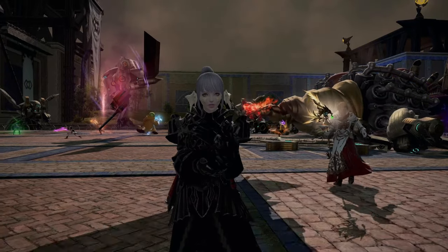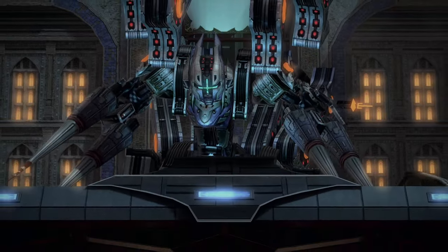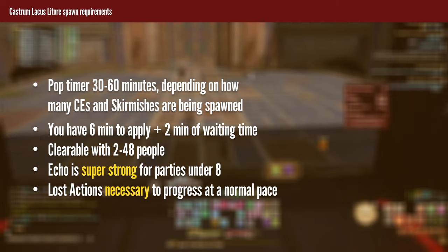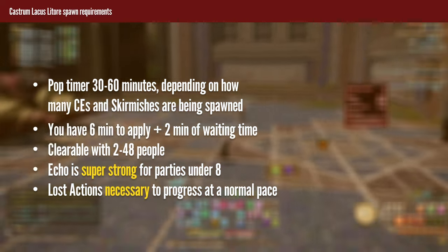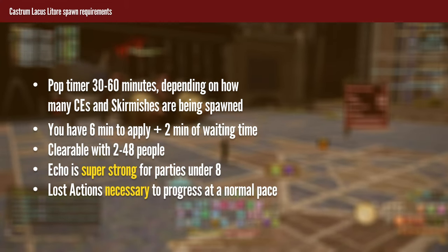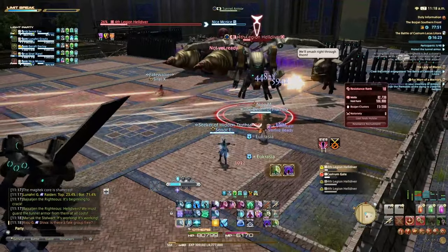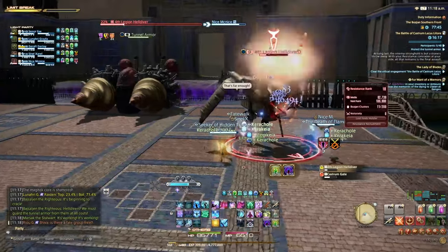With you at rank 10 or more, you are now ready to take on Castrum when it pops. Castrum Lacus Litore, or CLL for short, is a special critical engagement available after you reach rank 10. It is billed more like an alliance raid than a regular critical engagement, popping at varied times with a cooldown anywhere between 30 and 60 minutes depending on instance activity — the more skirmishes and engagements being done, the more quickly it pops. It can host up to 48 people, but can be comfortably done with even tiny groups of 5 to 6 people. Difficulty-wise, this is not any harder than an Alliance Raid, but it can get quite messy if the duty is full and most people don't have actions.